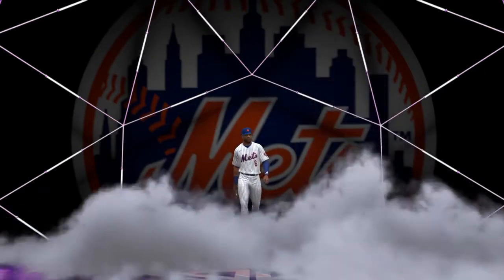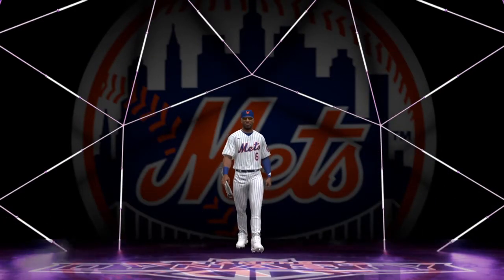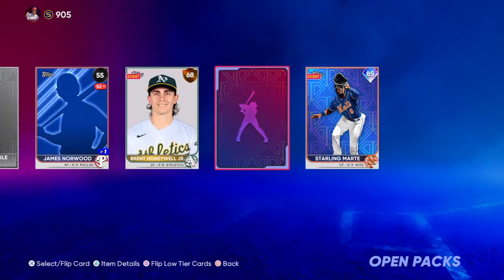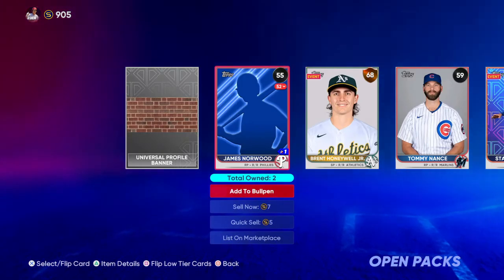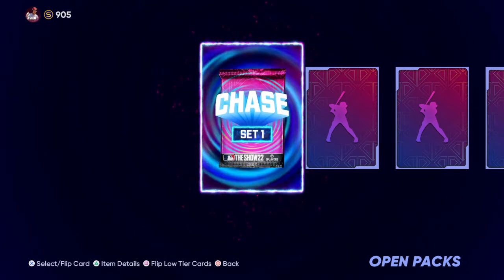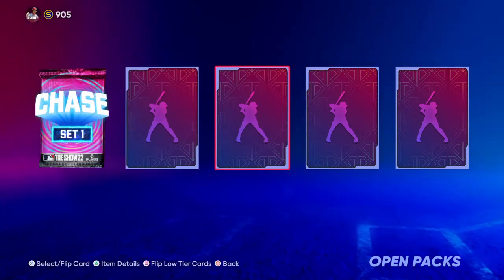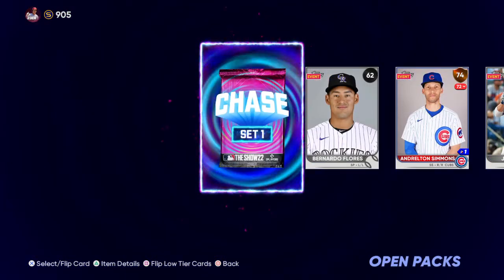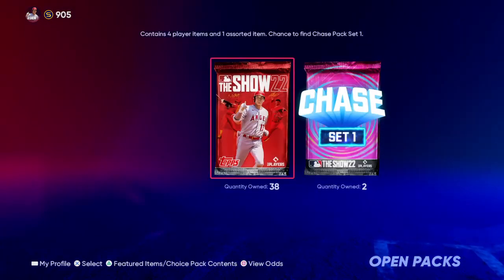We do get a diamond, though. Let's see what we get — maybe we can get lucky with somebody high-rated. This one with the pink background — I think they're lower-rated ones near Mets. I think it's probably going to be Starling Marte. Yep, there's the pink. But that's fine, I'll take it. Usually the Mets Live Series collection is one of the first ones I do every year. With this now, they put an extra chase pack within that slot, so we do get two of these chase packs. We'll save those for the very end.